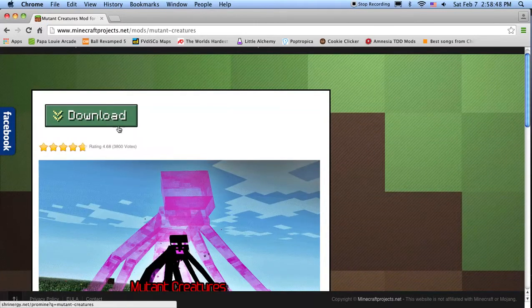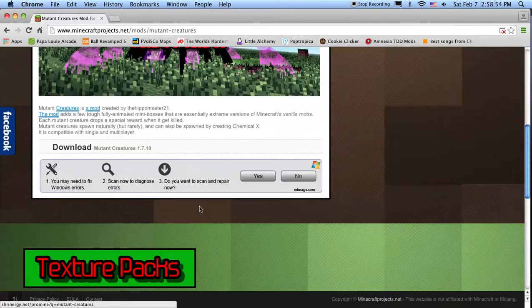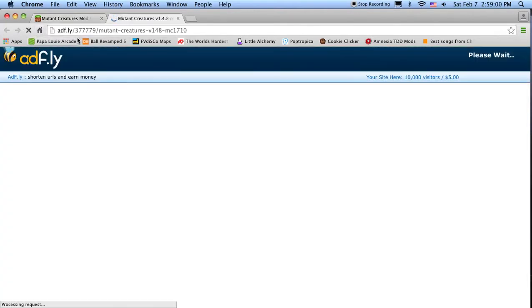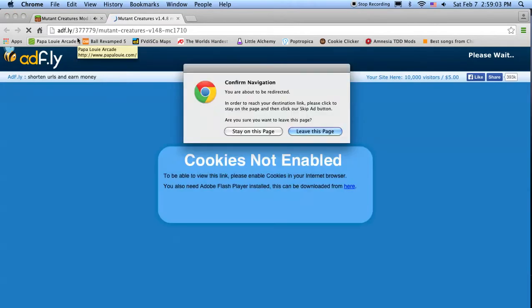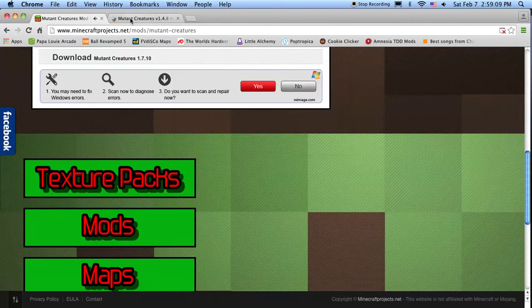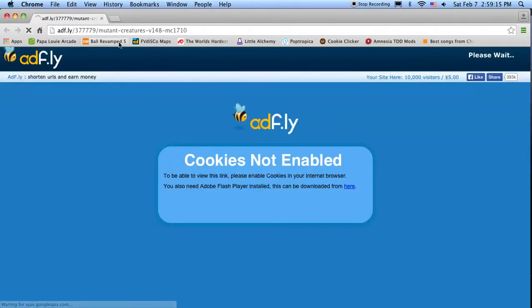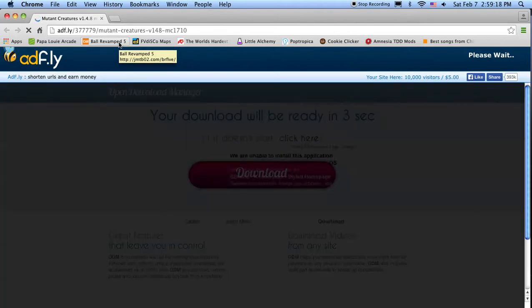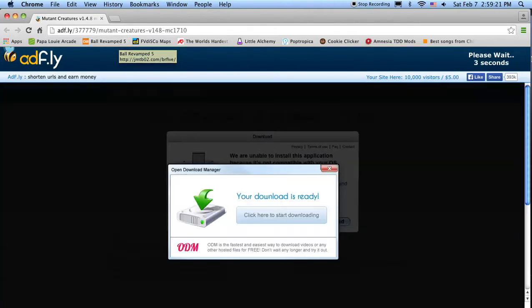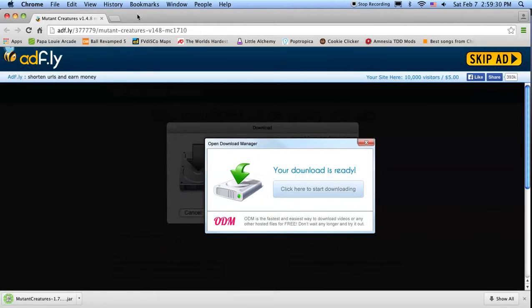Click the Download Mutant Creatures button — it's an AdFly link. Don't pay attention to anything it ever shows you in the front, it's useless. Skip the ad — as soon as this is done, click Skip Add. It should install. So I have Mutant Creatures 1.7.jar. Don't open it.